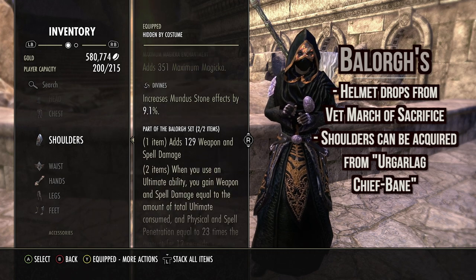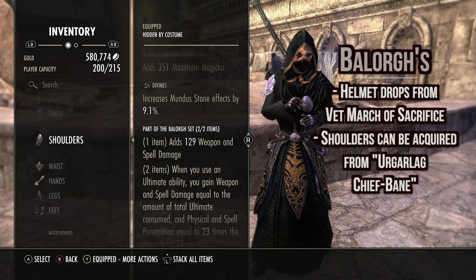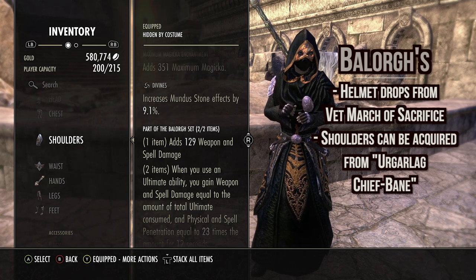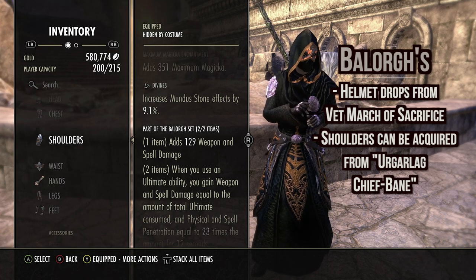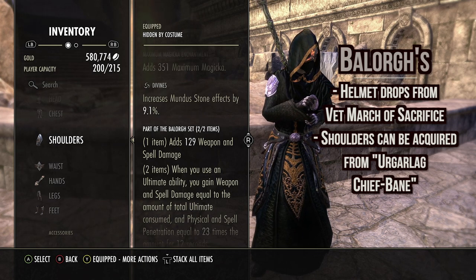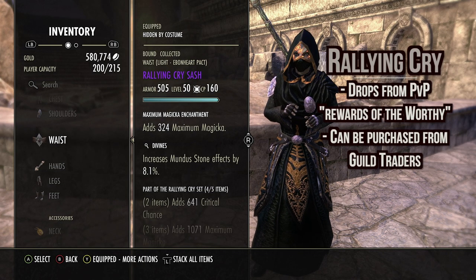Next we run Balorgs. One piece adds 129 weapon and spell damage. Two piece: for every ultimate we spend, we get weapon and spell damage equal to the amount spent. So if we have 200 ulti and cast an onslaught we get 200 weapon and spell damage. Same thing if we have full 500 ultimate — we get an extra 500 weapon and spell damage to our onslaught. Very good, very powerful.